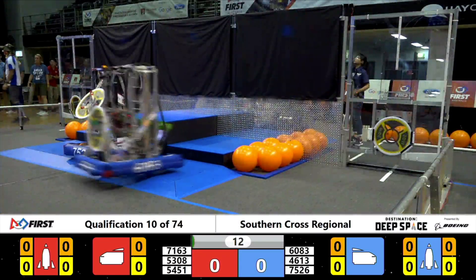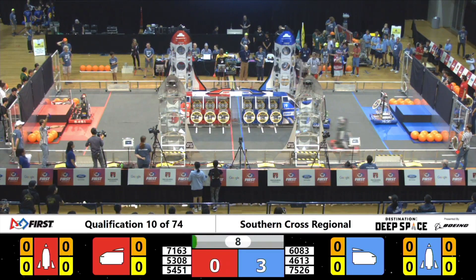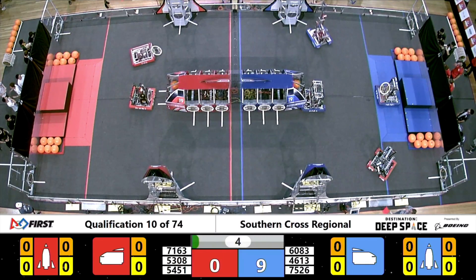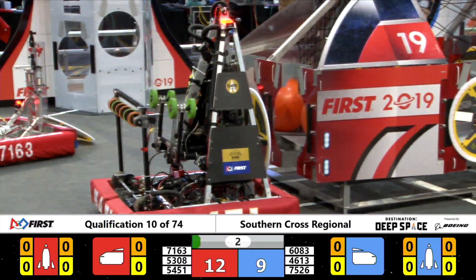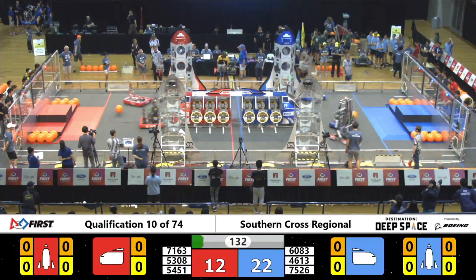We've started the sandstorm. Barker Redbacks from the Blue Alliance come off the hab — 53.08 — U-Hahn going right down to the other end of the field. Sandstorm has lifted; the drivers can see again.